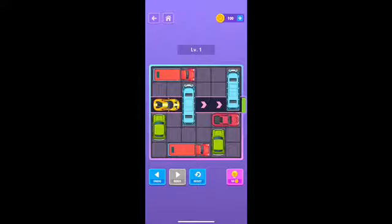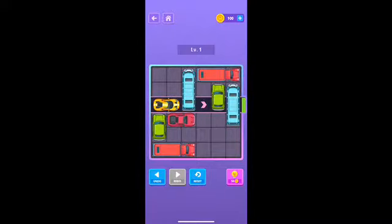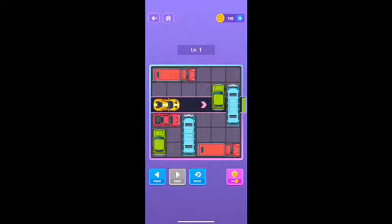We want to let that yellow sports car out. Let's move the green car down, move the red car — the big red truck. I need to shift over. If I move the red truck all the way to the right, then move the red sports car to the left, bring down the yellow truck... and then move that red truck. All right, bring that forward.